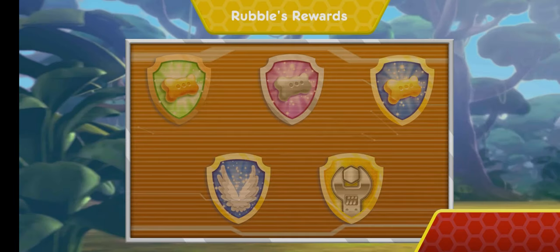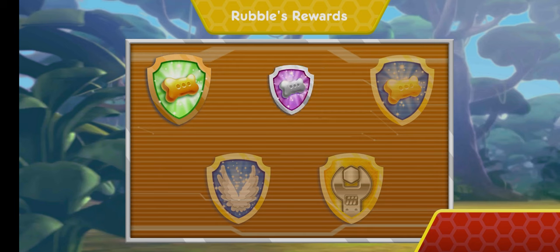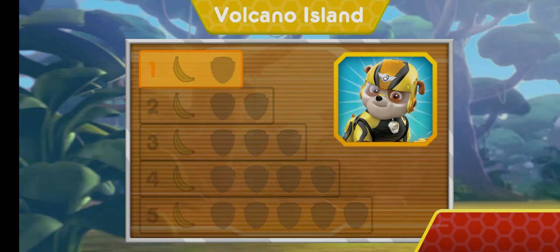Nice flying! You earned a new reward! You earned the 50 pup treats badge! You earned the 100 pup treats badge! You earned a new badge! We found the speed boost! You found the banana! You've unlocked the next level!